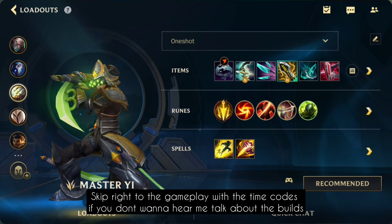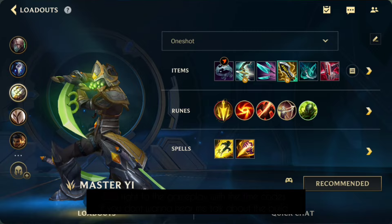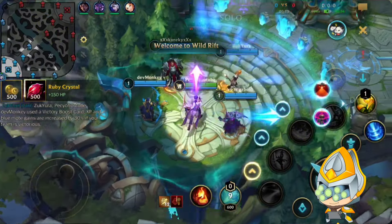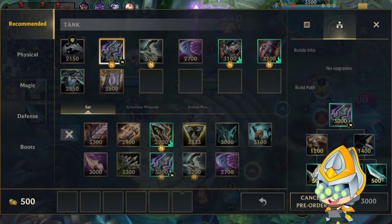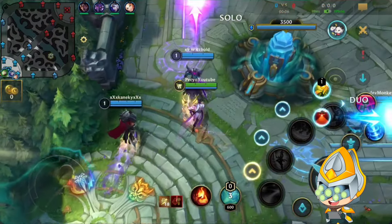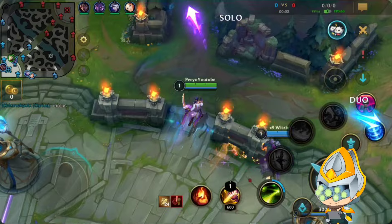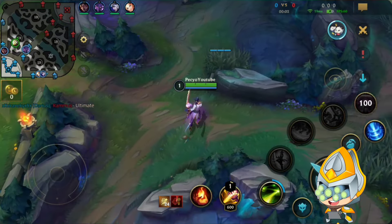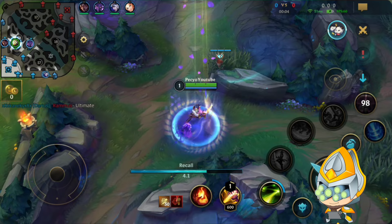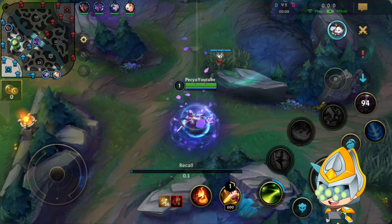Otherwise you will just get one-shot. Now we jump into the gameplay where I will play the classic on-hit build. This is an Emerald ranked game and we got countered pretty heavily by Rammus, Riven, and Morgana, which are all decent against Yi. Like any CC setup also has CC with his ultimate. That's why we went for the anti-CC build I showed earlier in the build section.